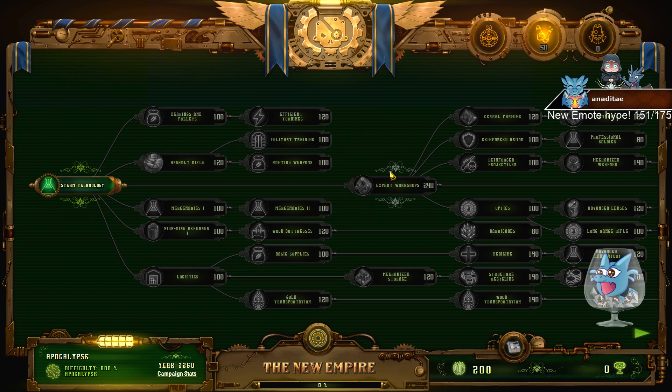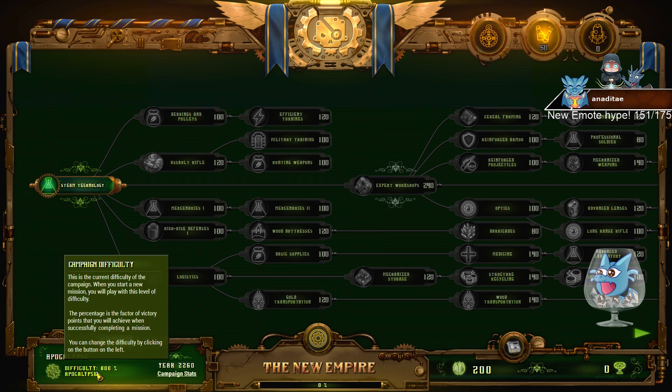I want to give advice to people who maybe haven't done the campaign yet or are struggling. 800 is now the maximum difficulty — let me go ahead and put that into the title: 'Apocalypse 800 Campaign.' Done. Let's go over the deck tree real quick.